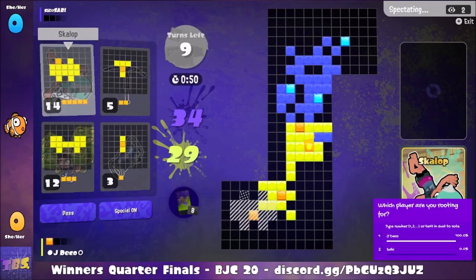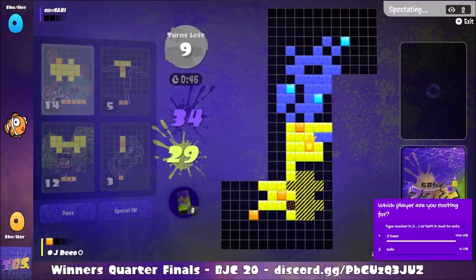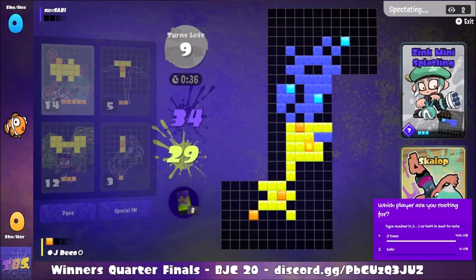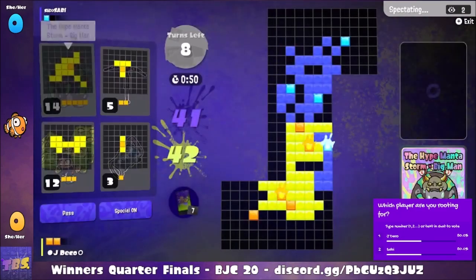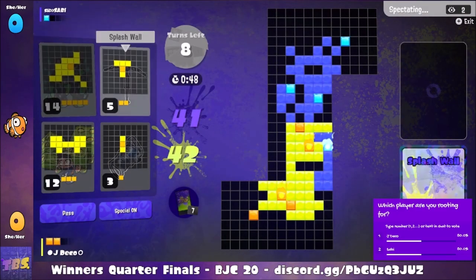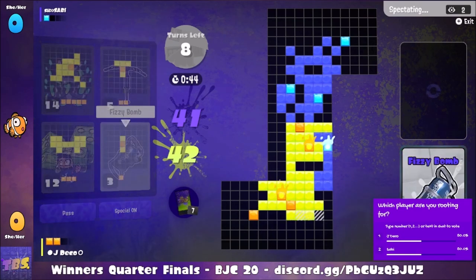We're going to see a Scallop play, comboing very nicely with that Octoling, which will activate a second special point for Jade Deco. We'll have to see how Savvy decides to follow up, because there is less and less space to make a play. The Zinc Mini Splatling is a perfect card for this scenario — activating its special point, winning a slight clash with the Scallop, and further infiltrating the base of Jade Deco.